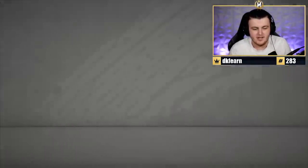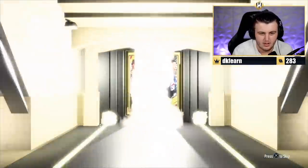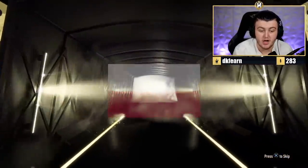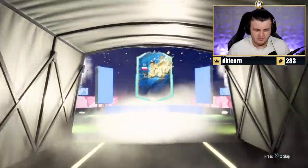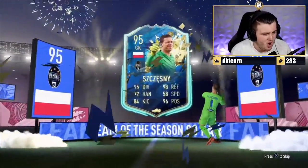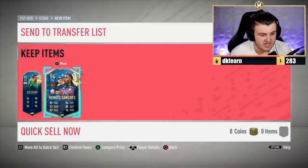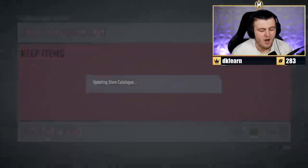Soaring FC next. I think that last pack was probably the best one we've had this whole time - Son's a really big pull. What are we getting in this one? It's going to be Polish striker - I wanted Lewandowski. Renato Santos is good though - that is actually really good. We'll take that. I wanted Lewandowski.